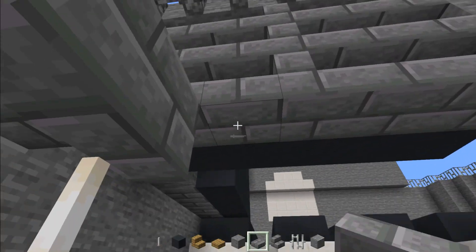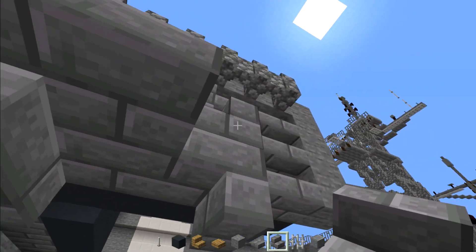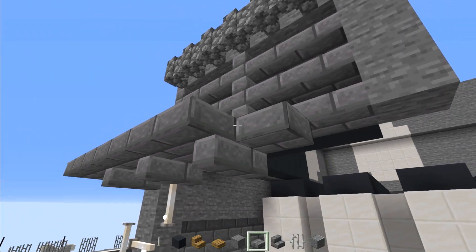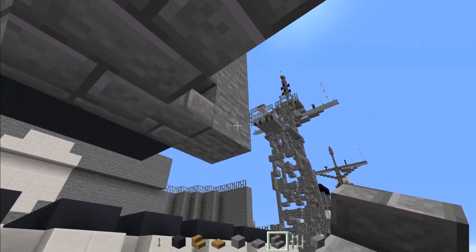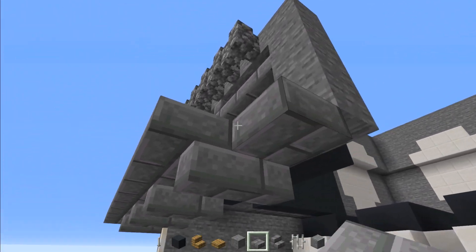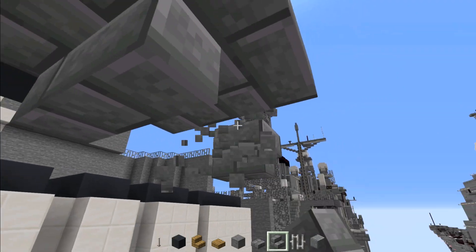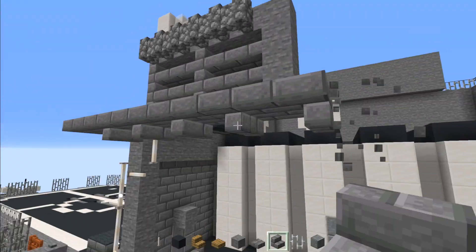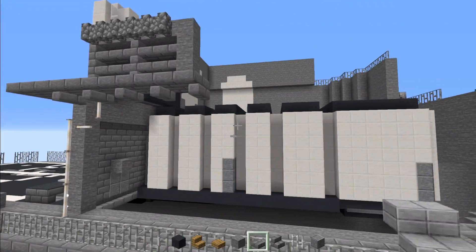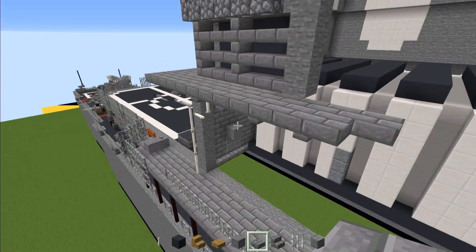So one, two, and then this is going to be the third one, then the fourth one, and this is going to be the fifth one. Make sure it's facing the right direction. After we have five of these, we'll make an L shape using stone brick slabs. Very cool.